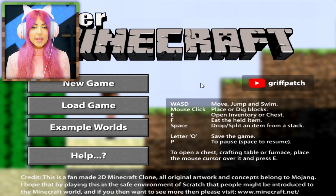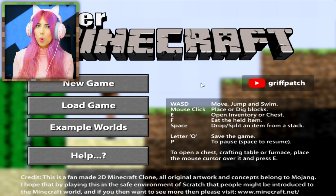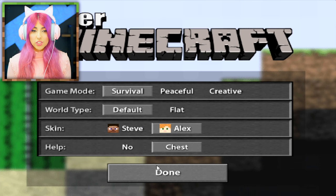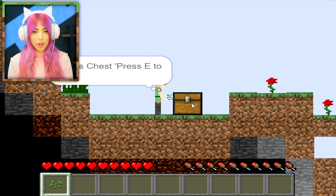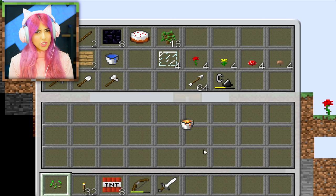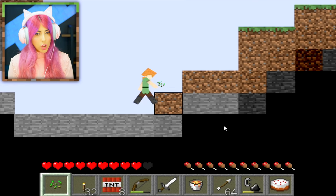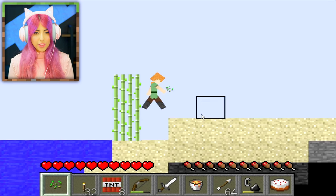This next game is called Paper Minecraft. Hopefully it's better than the first one. Let's go ahead with a new game — survival, default skin, I'll be Alex. We get a bonus chest to start. Oh cool, this is like a side-on Minecraft! I'm not going to lie, this is actually pretty cool. Let's take some items and go mining. I just took damage from falling, but you know what, I don't hate this.